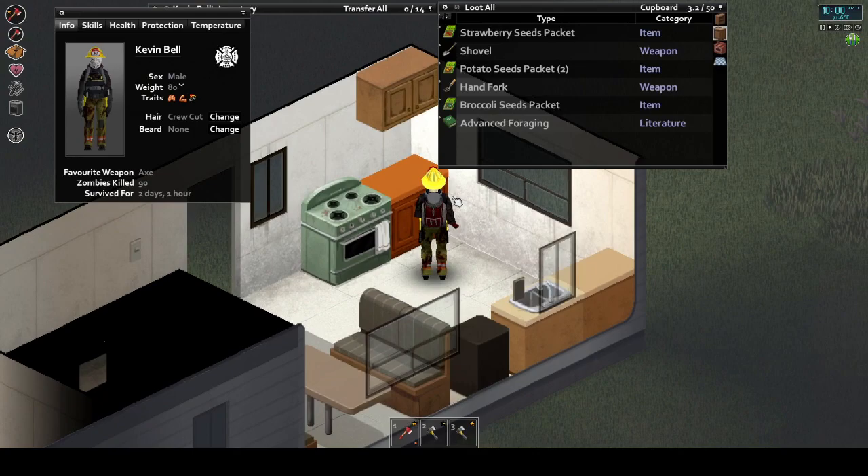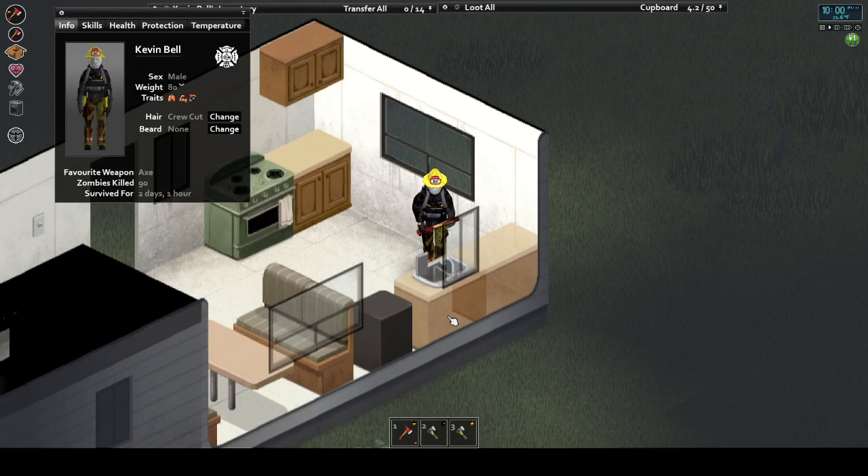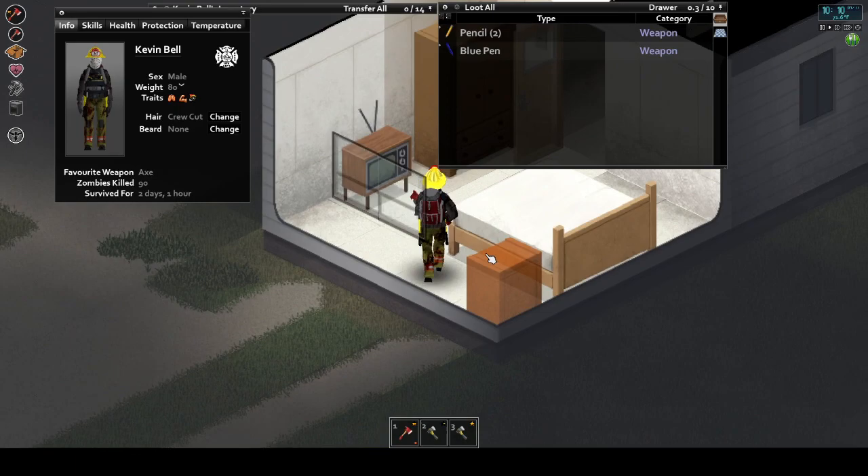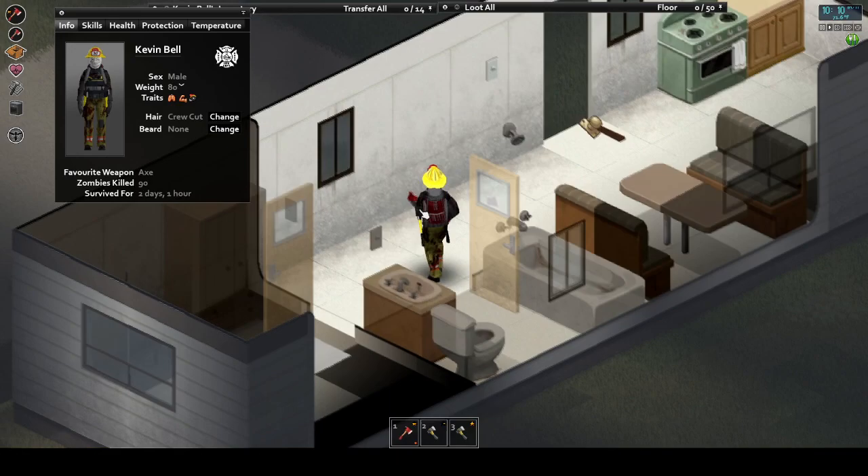Trailer park homes will typically spawn in the same loot pools as suburban homes, but in a much smaller house and with less room types for them to spawn. One thing of interest is the kitchens have a high likelihood of spawning minor hardware loot — things like nails, concrete powder, or hammers and such. In general, you can also find cardboard boxes throughout the homes that contain hardware goods as well.